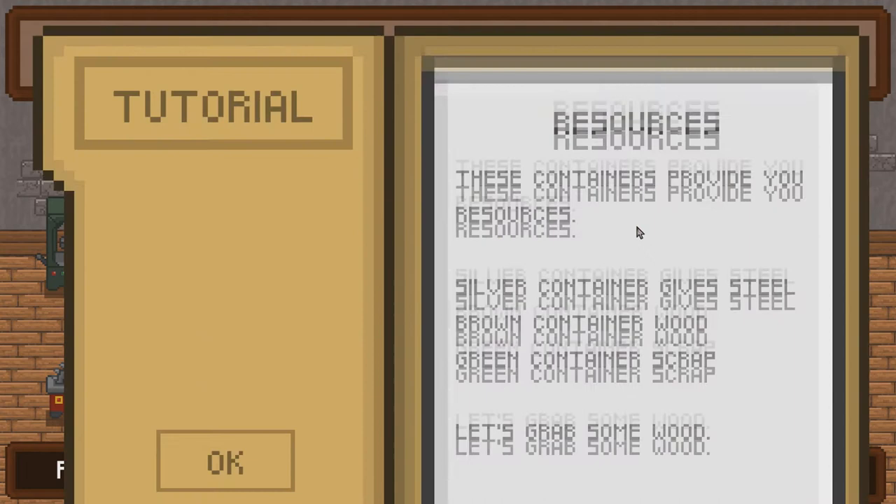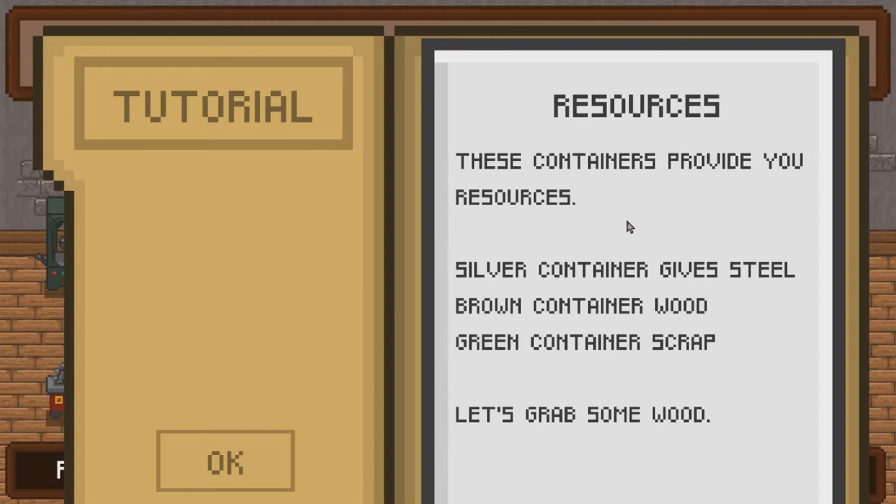These containers provide you resources. The silver container gives you steel, the brown container gives you wood, and the green container gives you scrap. Let's grab some wood.